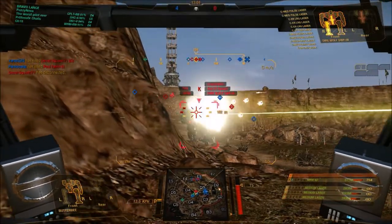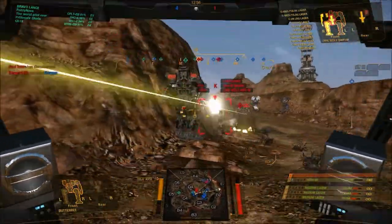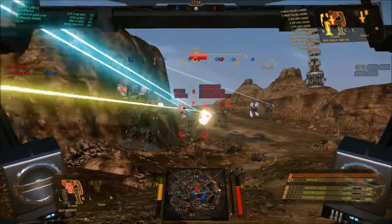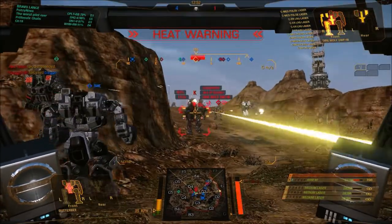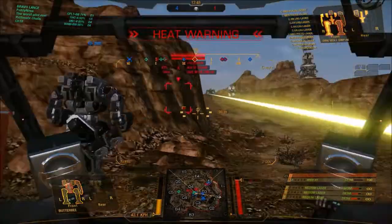If you unlock your missile bay doors, there's a little light inside your cockpit — if they're closed, the lights are red; if they're open, the lights turn white. Look at this — oh my god!